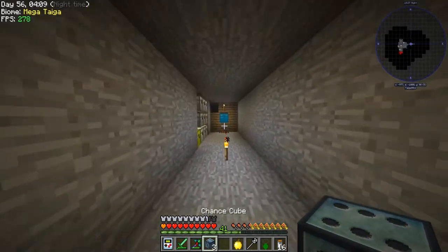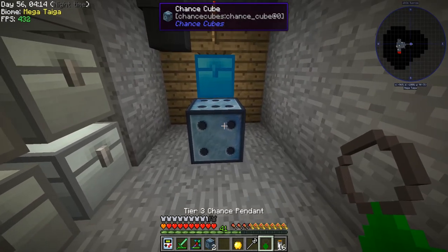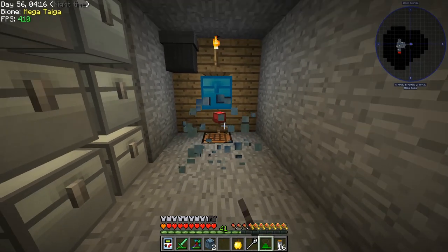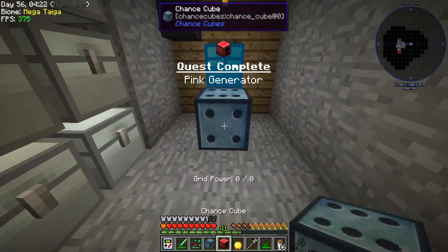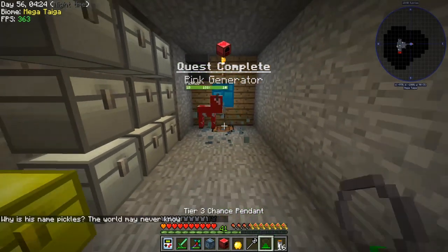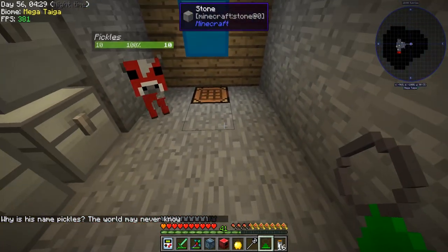A fun way to send off the old mob farm is to use these chance cubes and see what we get. I've got this chance cube pendant on me so we're going to see how well it does. We got a useless generator.